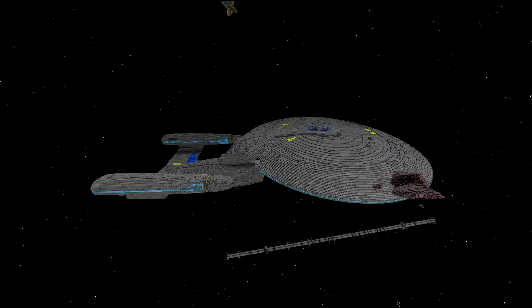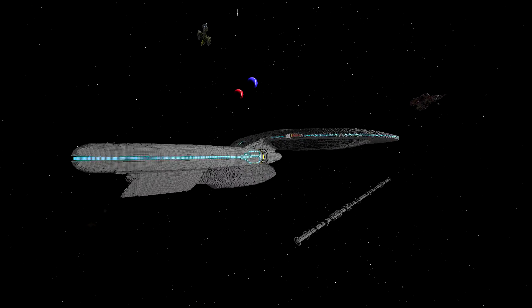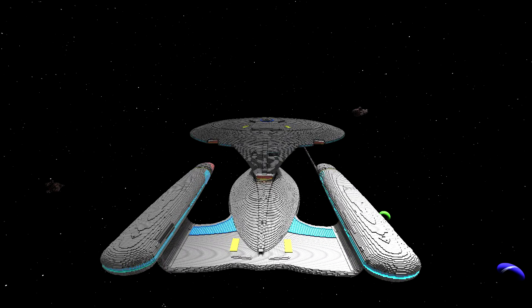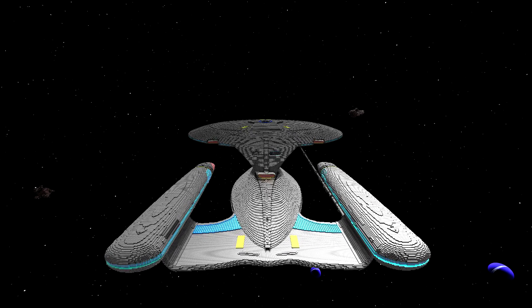The other nacelle is getting along — just got a bit left to do on that. We've done the — I'm not really sure what the things are between the engineering hull and the actual nacelle pylons, but the kind of blue stuff there has been done. I think it's a grill or something, I'm not really sure.